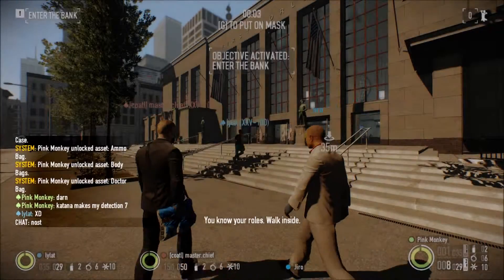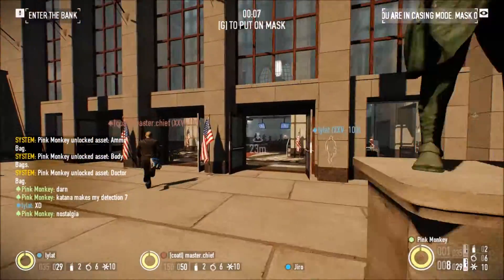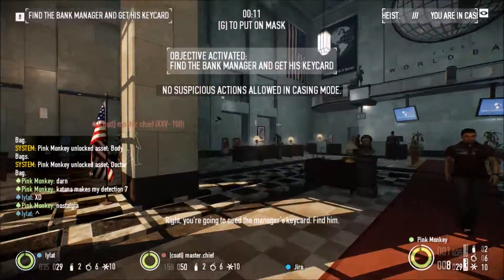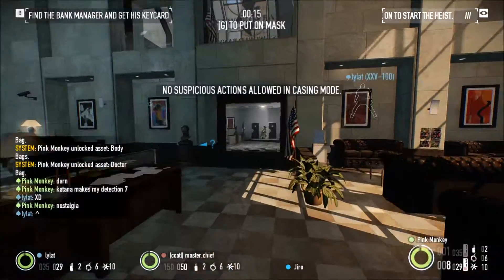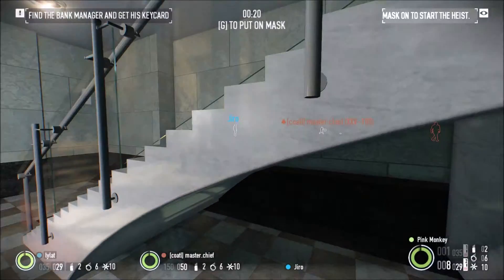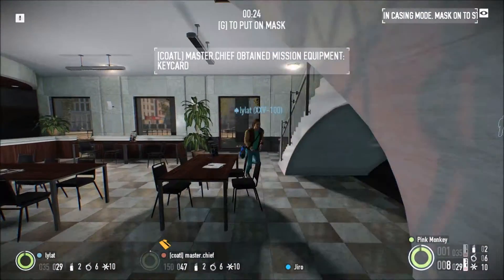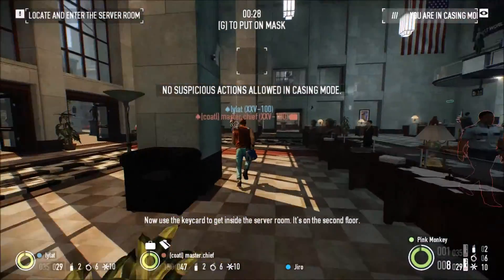If you got chairs, you know your rules. Walk inside. He's going to need the manager's key card. Find him, let's find him. Stay back. I've got him! Easy on the triggers with civilians around — it gets expensive real fast. Now use the key card to get inside the server room.